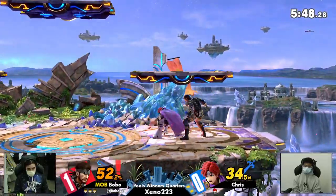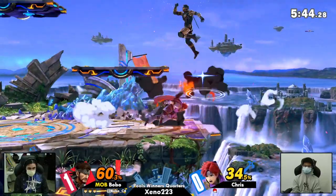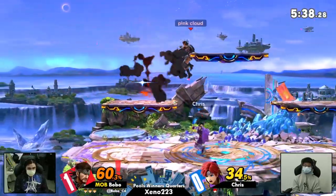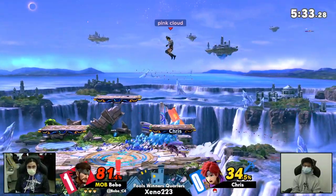Right there, we've seen Bobo do that before. Roy, usually when recovering, a hitbox comes out on the ledge, and that hitbox can then trigger the grenade and get Roy hit. So we see Bobo holding the grenade backwards towards the edge of the stage for Roy to hit. Really good stuff — clearly knows the Roy matchup.